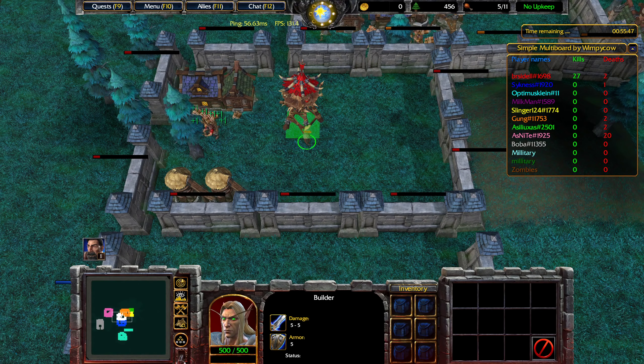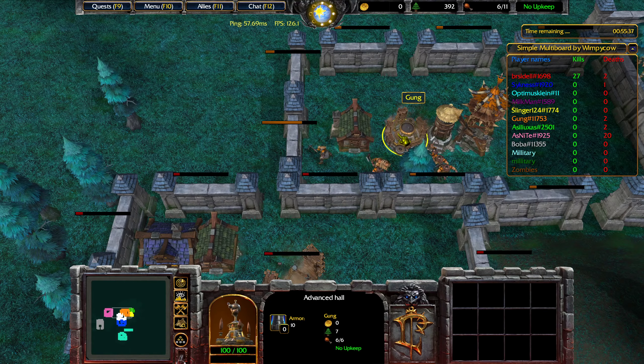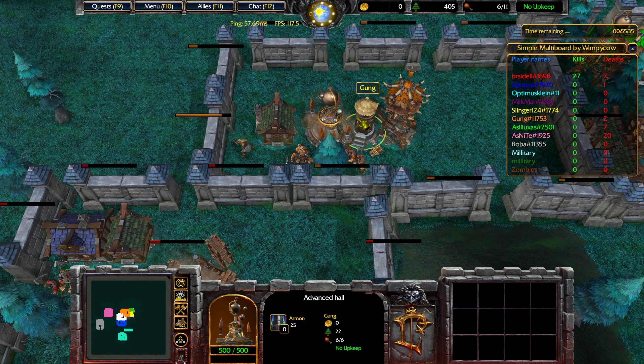Let's go one down, and one more — this looks like a pretty good spot, I will place the tower right here. As far as income goes, this will set me back a bit; we could have started to make an advanced hall right now, but that's fine.